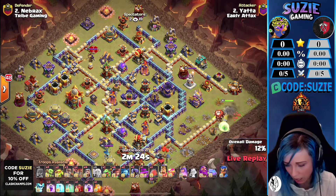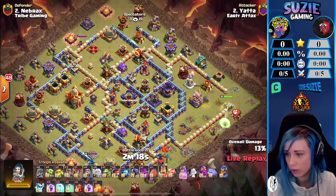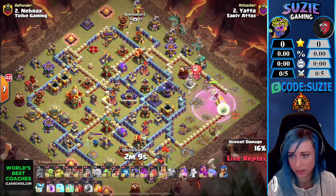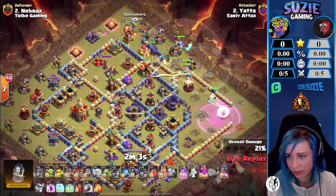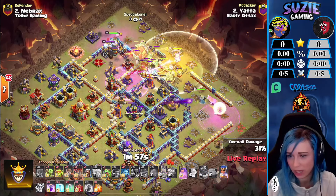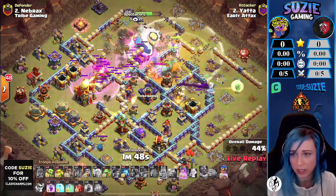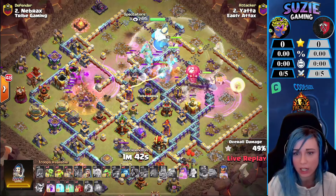We will be blimping the town hall. The manager with the coco loon just put in some of the air traps. Warden ability also — we are bringing the mini warden. Blim on the way for the town hall; queen is now reaching the monolith, so perfect timing. The king is clearing the scattershot and still helping these root riders, now stuck on this ice golem.